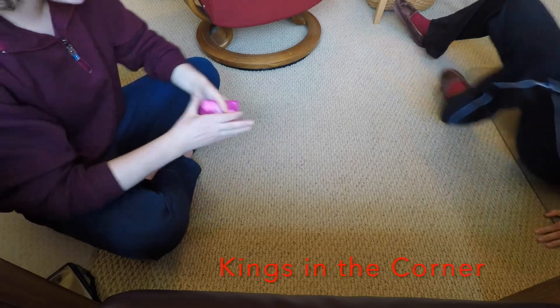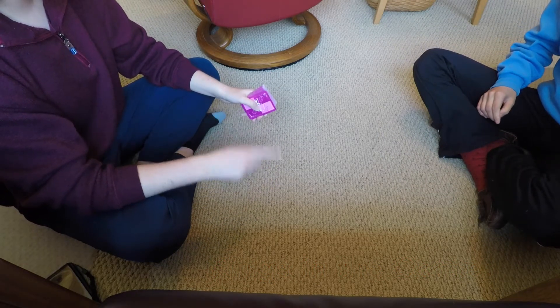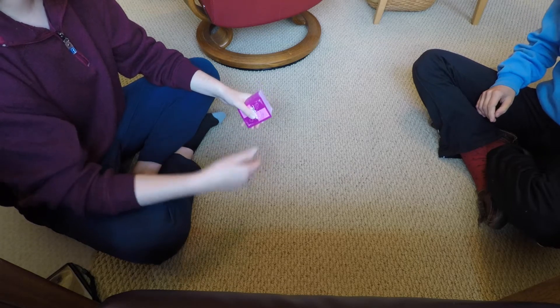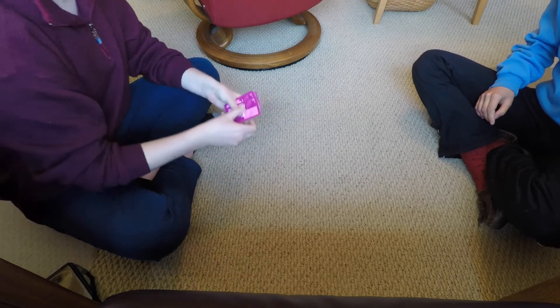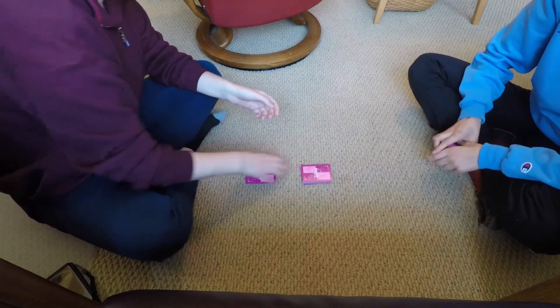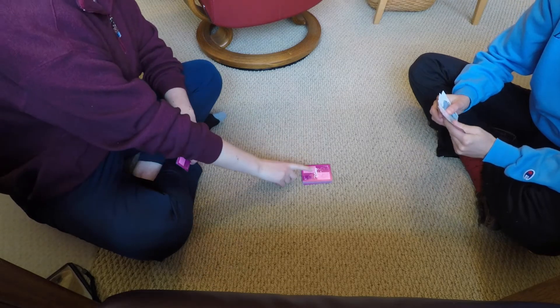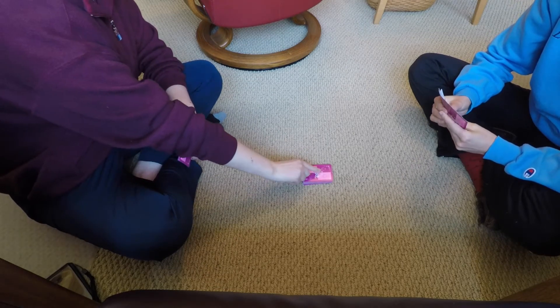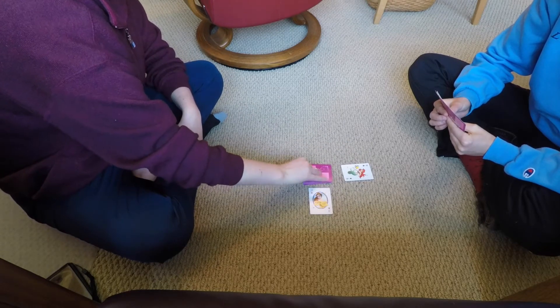For Kings in the Corner, you start with a full deck and however many people are playing — two to four people. You're going to pass out seven cards to each player. So I'm playing with my sister, so I'll pass each of us seven cards. Then you stick the rest of your stack in the middle. You can look at your cards, and then this foundation pile — you're going to put one card on each corner of the deck so you make a little X.